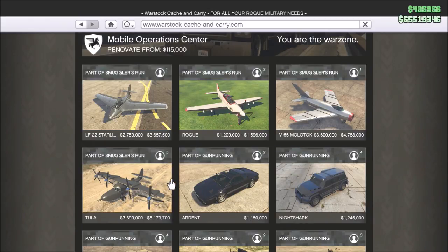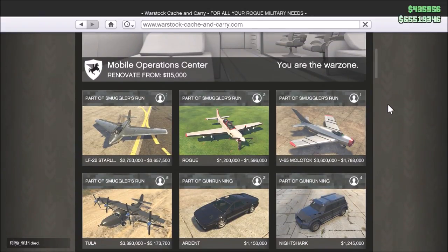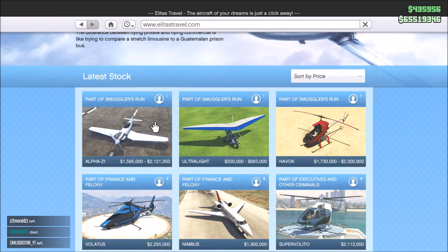I'll be doing a stunt test with the Grotti Visione later today to see if it's actually good for stunt racing, so stay tuned for that. Now for the planes — there are two categories. Pegasus vehicles, which I suspect will include heavy weaponry, have four planes ranging up to five million at normal retail price, with another at 3.6 million and one around one-point-something million. There's always a price range displayed because doing the special vehicle missions unlocks discounted prices.